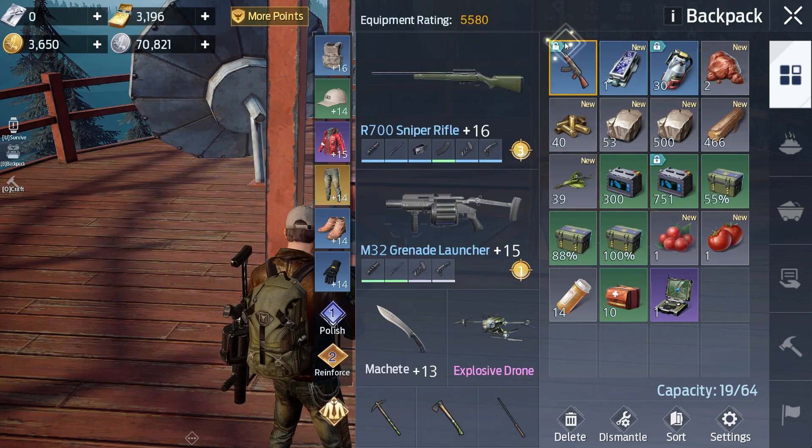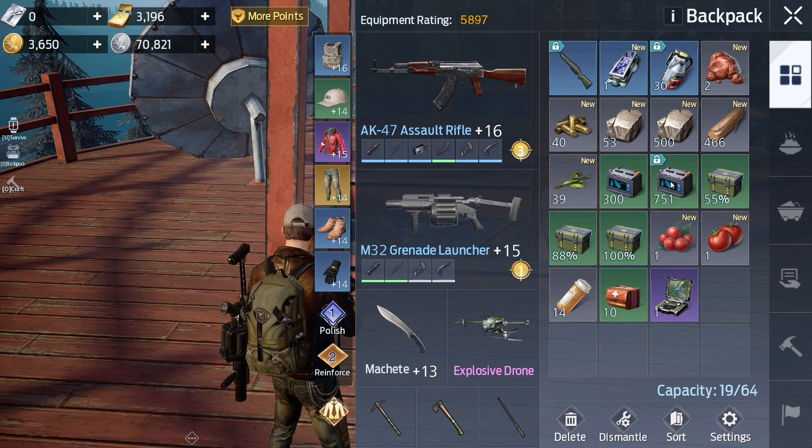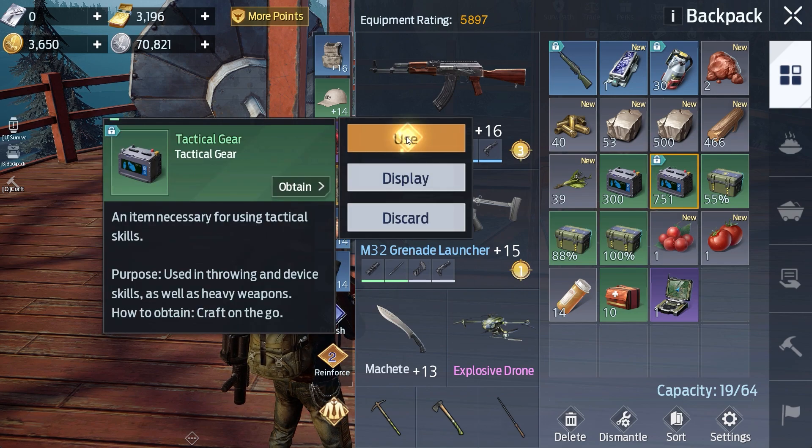All of your weapons, once you equip them, become bound — you can't trade it, you can't sell it. Certain resources and stuff you get are bound too, like the materials you gather from the forest, wood, or that kind of stuff. That's all bound until you refine it.